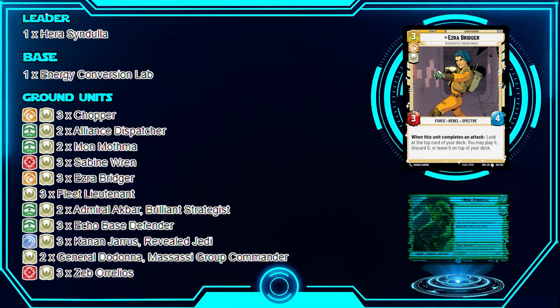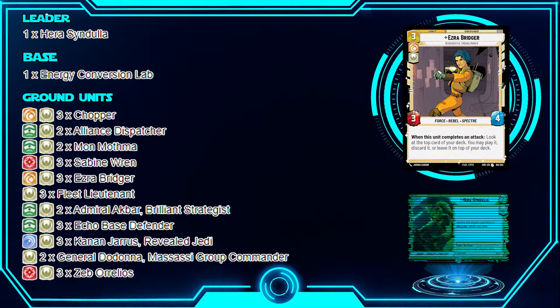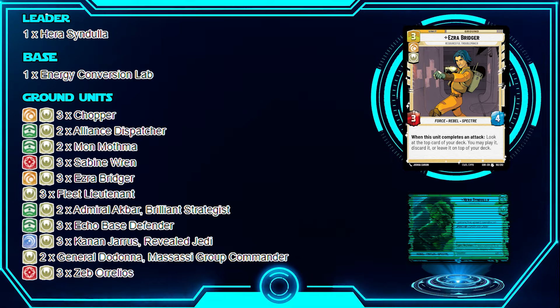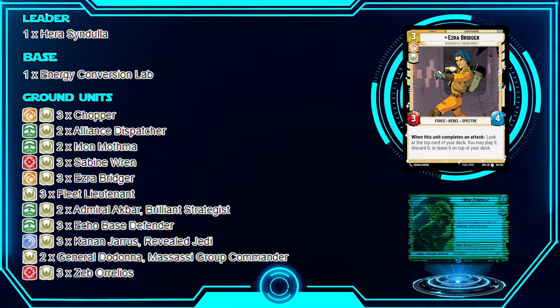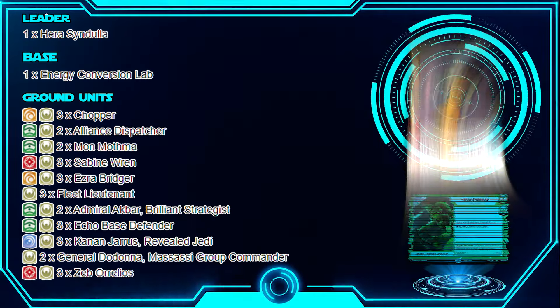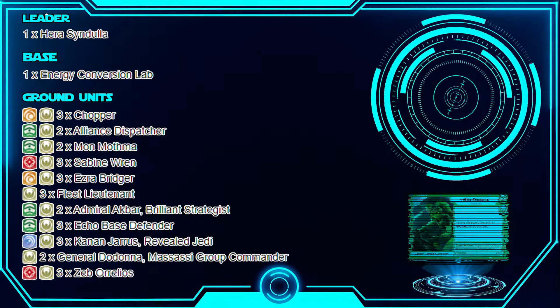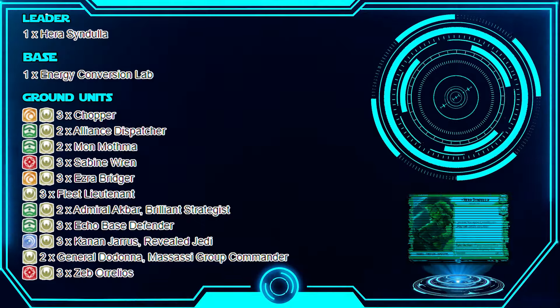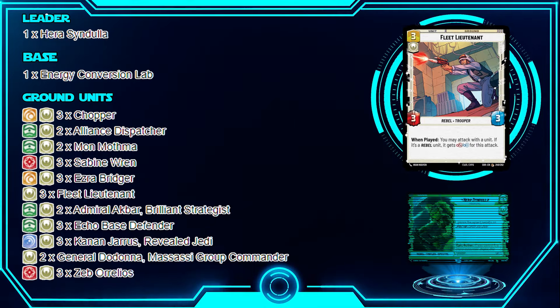Ezra Bridger is a three-cost Cunning unit, a 3/4. When he completes an attack, look at the top card of your deck — you may play it, discard it, or leave it. If you attack without using all your resources for the start of the turn, you can potentially play something from the top of your deck without spending resources. It gives access to cards you don't even have in your hand, which is pretty good. He's a Specter unit too, so he fits the theme.